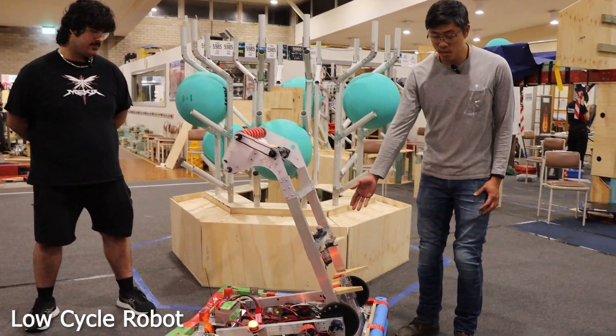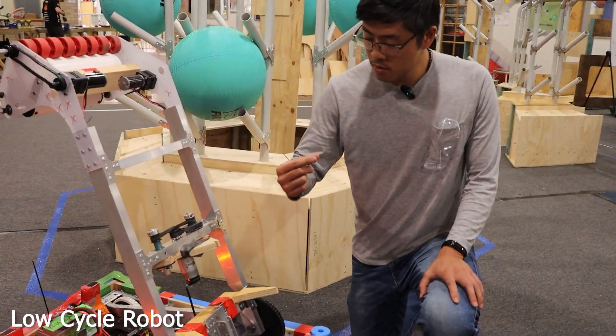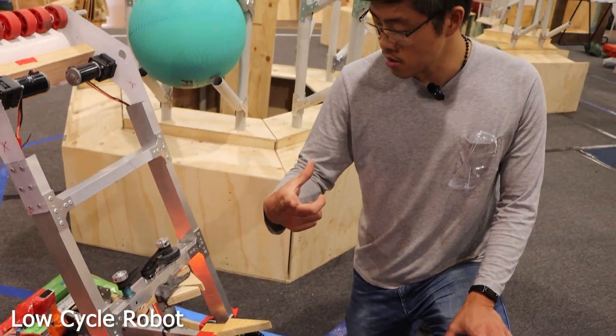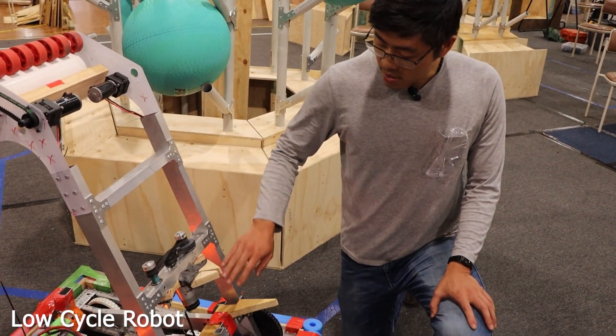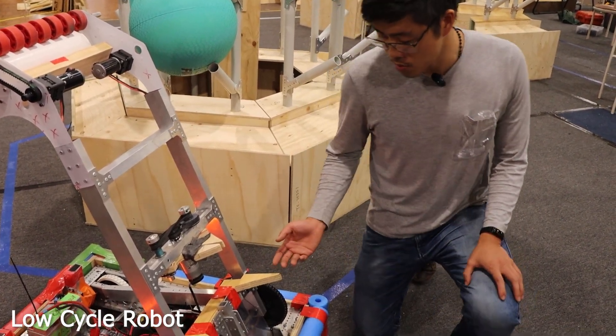To zoom in on the climber, we have two hooks which align with the center of the cage and then open out to hook onto them. The hook pivot points are in line with the contact point of the cage bar, which means the motor that actuates the hooks isn't actually taking any of the force, which is important.